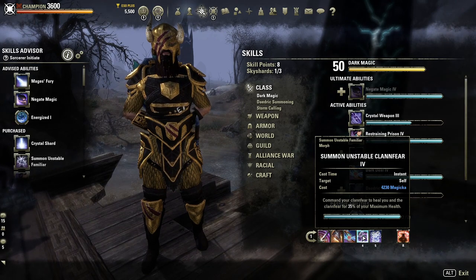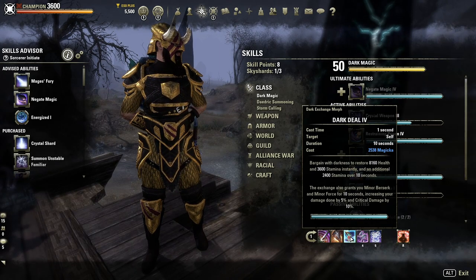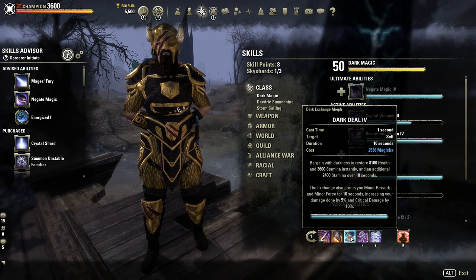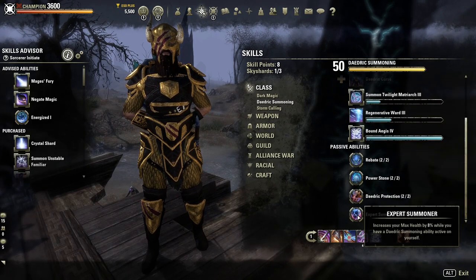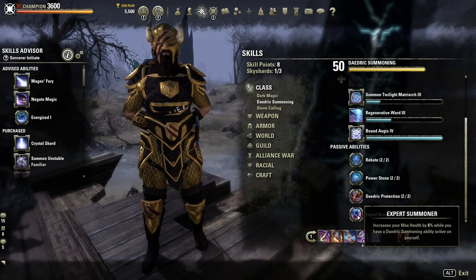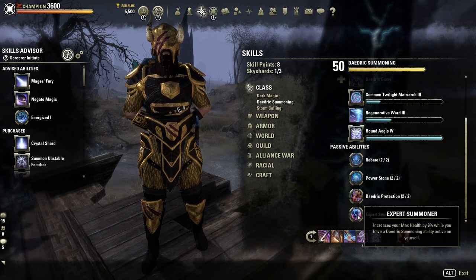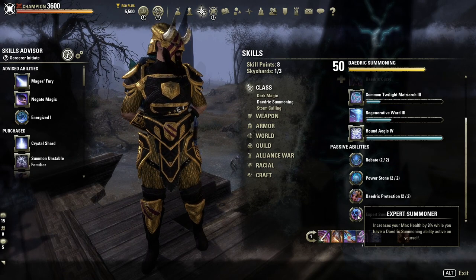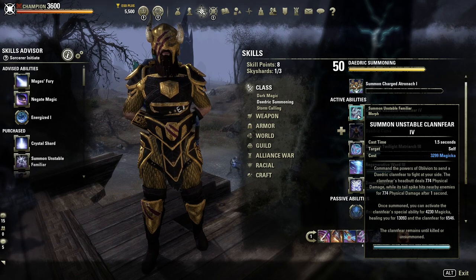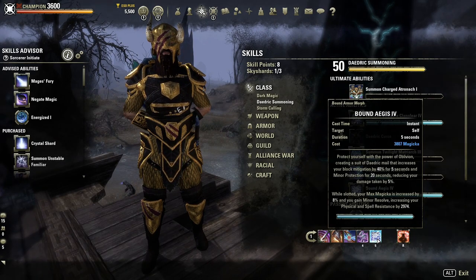The Clannfear is such a strong pet it's worth the double slot. You also get passive benefits: the Expert Summoner passive increases max health by 8% while you have a Daedric Summoning ability active, allowing you to build an extremely high health pool on a Sorcerer. With over 50k health possible, your Clannfear heal scales bigger, and your Regenerative Ward shield becomes larger too — there are many benefits to stacking health if desired.